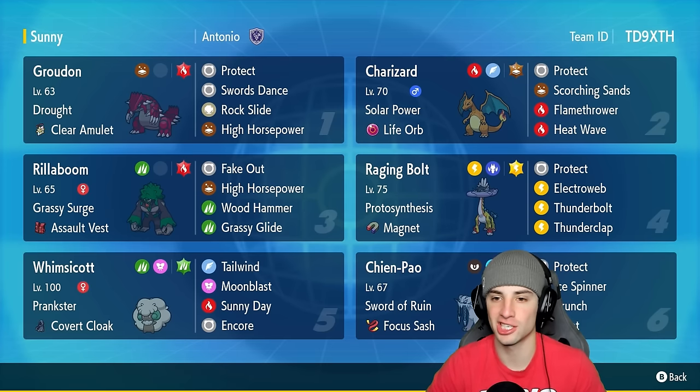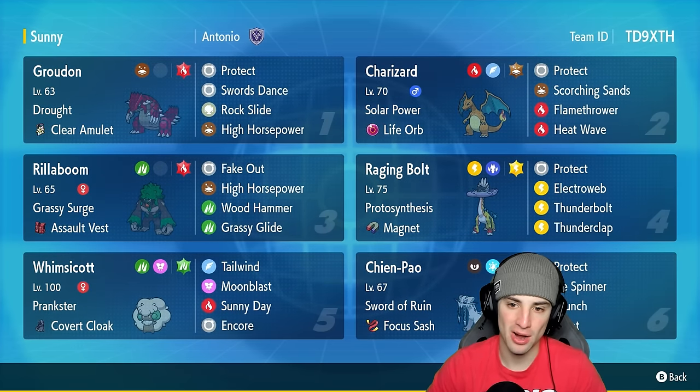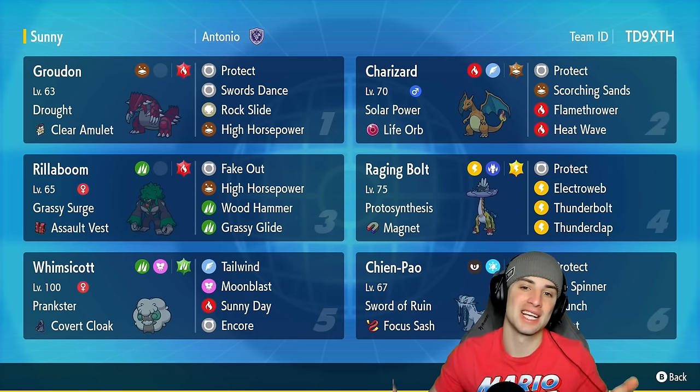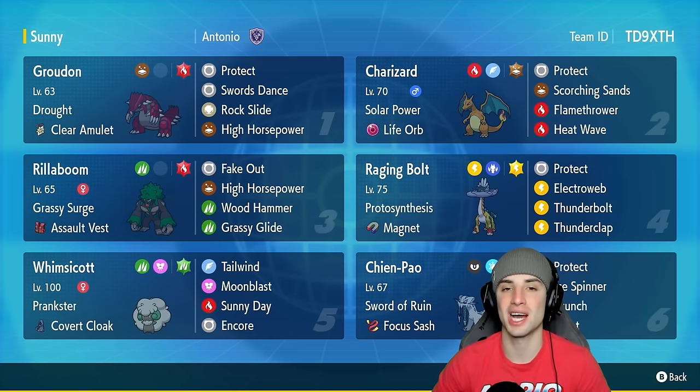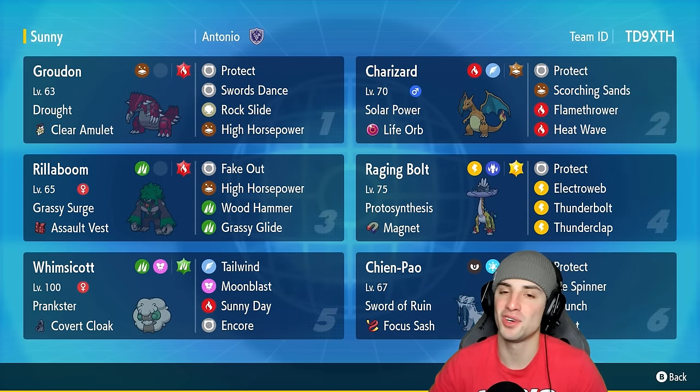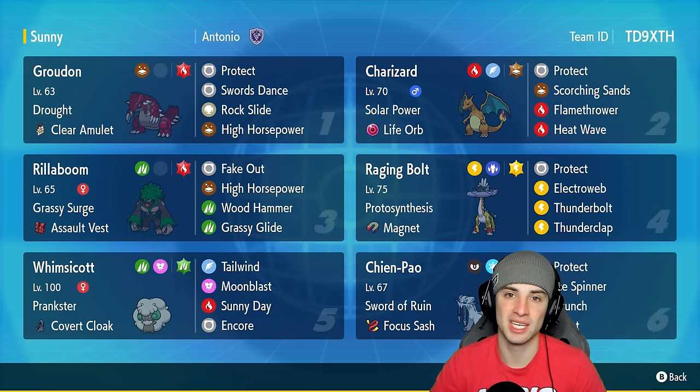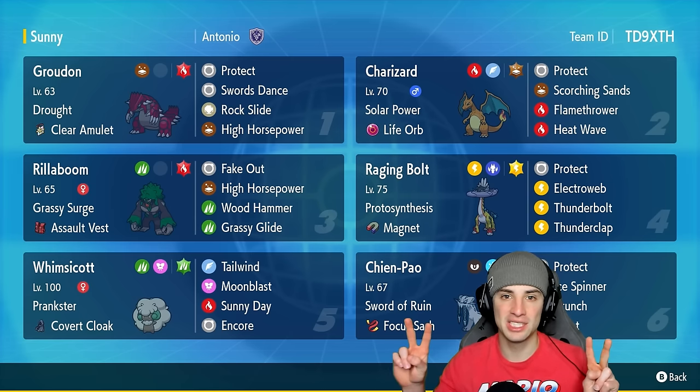There you go, ladies and gentlemen — Charizard thriving in ranked Regulation G. I love this Pokemon so much, especially paired with Groudon. Having Solar Power pop alongside the Life Orb, this Charizard was hitting real hard — one-shotting Farigiraf and Archaludon, pretty crazy. That's going to do it for today's video. If you enjoyed the content, smash that like button, and if you're new here, click the subscribe button. Spend a positive day, and I'll catch you on the next one!